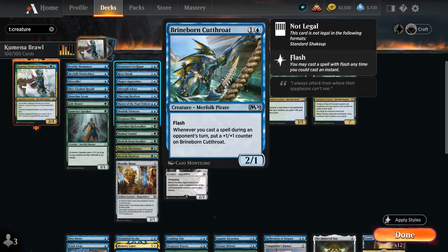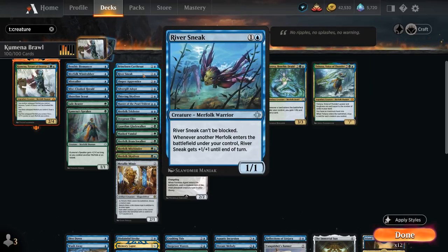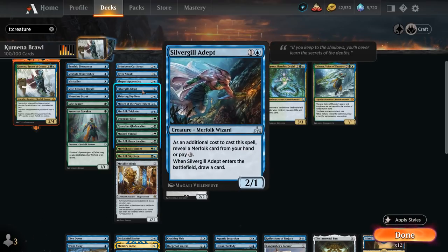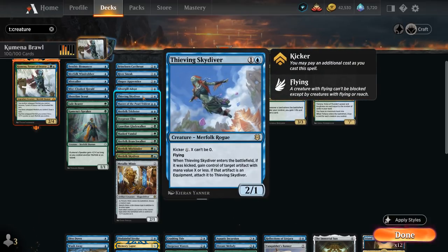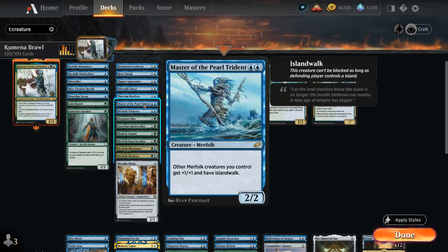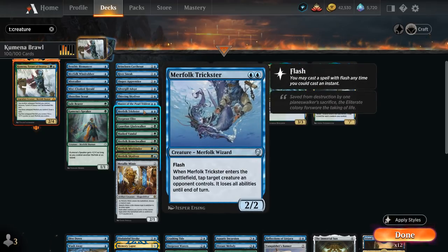At 2 mana: Brineborn Cutthroat, a 2/1 with flash that gains a +1/+1 counter whenever we cast a spell on the opponent's turn — great with our counterspells. River Sneak is a 1/1 that's unblockable and gets +1/+1 whenever another merfolk enters. Shaper's Apprentice gets flying as long as we control another merfolk. Silvergill Adept, a 2/1 that draws a card on entry but requires revealing a merfolk or paying 3 extra mana. Thieving Skydiver, a 2/1 flyer that can be kicked to steal opposing artifacts. Master of the Pearl Trident is a 2/2 lord giving other merfolk +1/+1 and islandwalk. Merfolk Trickster can be flashed in to tap a creature and remove all its abilities.